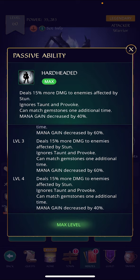His passive deals 15 percent more damage to enemies affected by stun, so follow-up hits on targets he's already stunned are going to be stronger. He ignores taunt and provoke so he can attack who he wants. There does seem to be a bug at the moment — when it's his turn you can click on whoever you want regardless of taunt, but if he's fully charged on another hero's turn it says you must select the taunted hero. I expect that will get fixed as it seems unintentional.